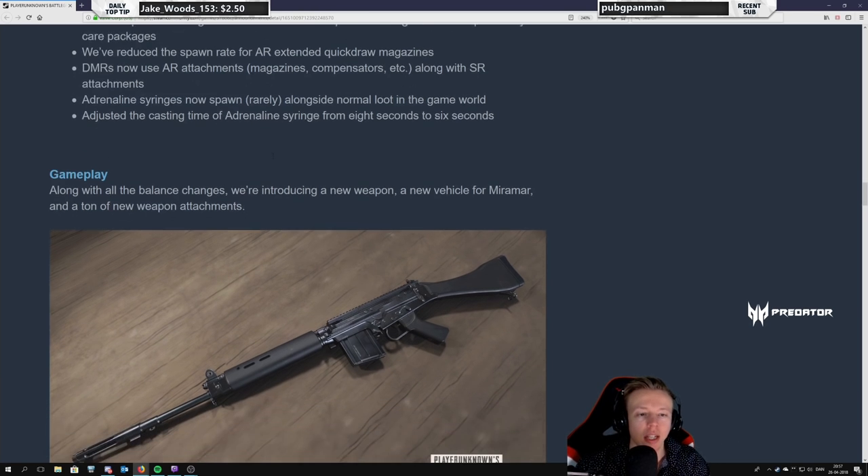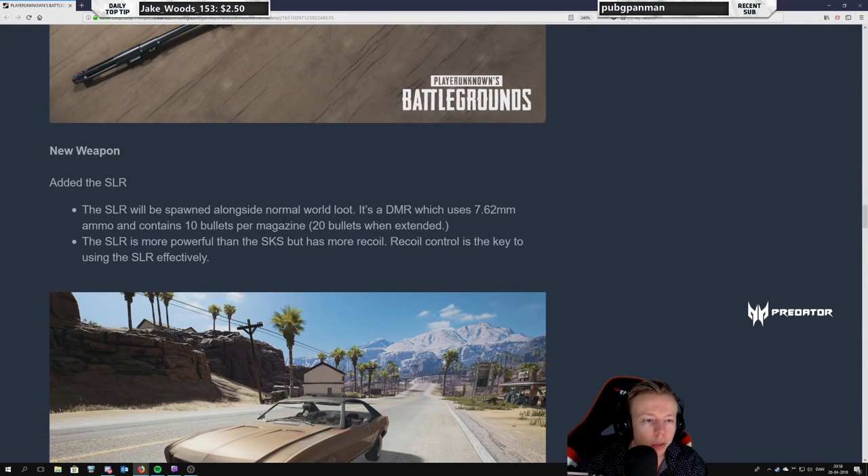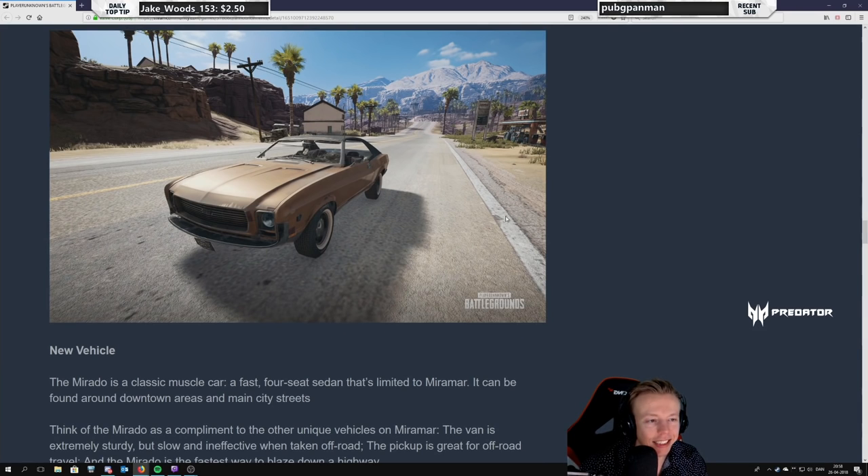A new weapon! Along with all the balance changes, they're introducing a new weapon, a new vehicle, and a ton of new weapon attachments. The new weapon looks like a PUBG weapon — the feel is spot on. A new weapon added: the SLR. The SLR spawns alongside normal world loot, it's a DMR which uses 7.62mm ammo and contains 10 bullets per magazine, 20 when extended — just like the VSS and SKS. The SLR is more powerful than the SKS but has more recoil. Recoil control is key to using it effectively.